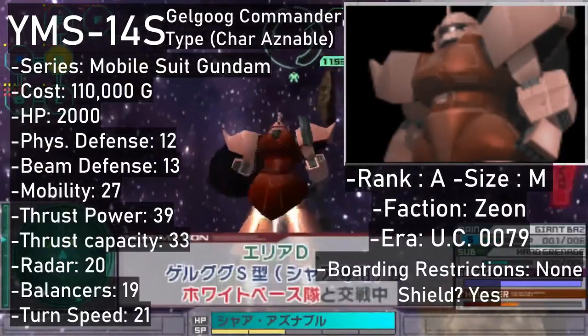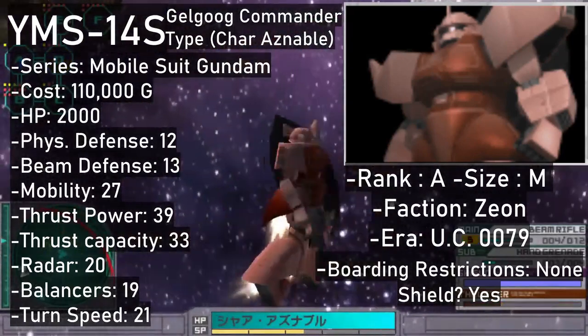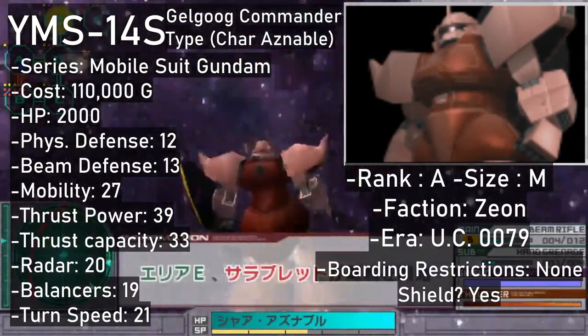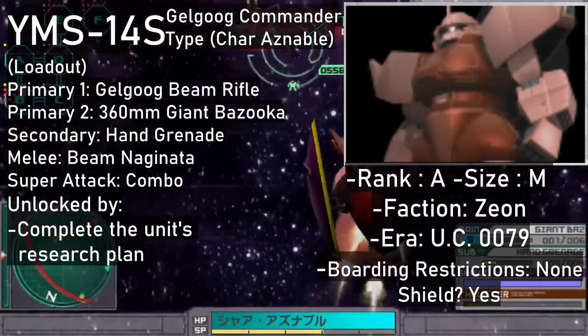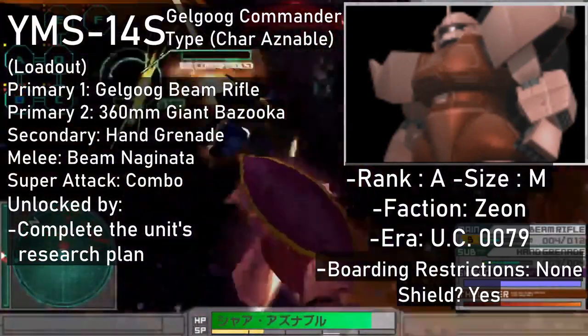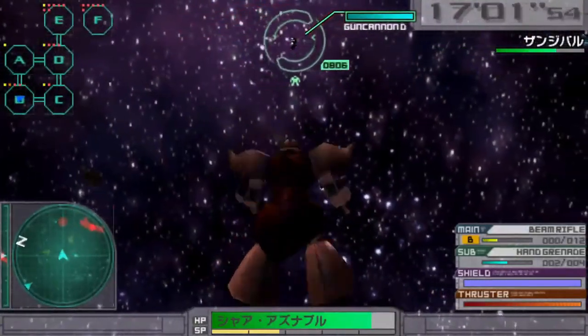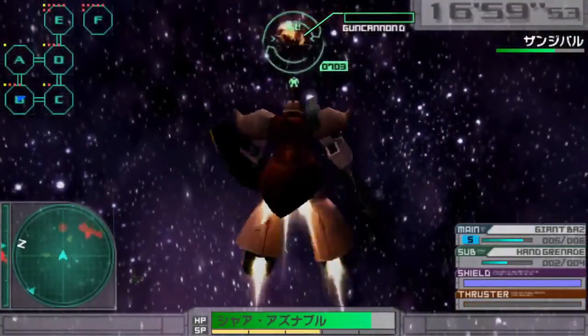Char's Gelgug is the only A-rank of the Gelgug group with pretty impressive specs. Beam Rifle, Giant Bazooka, hand grenades, Naginata — a pretty similar loadout to the standard Gelgug but with an explosive alternative to the machine gun. As its super attack, Char's Gelgug tosses a giant version of the Naginata like a boomerang. The machine is obtainable via research and costs around 110,000.